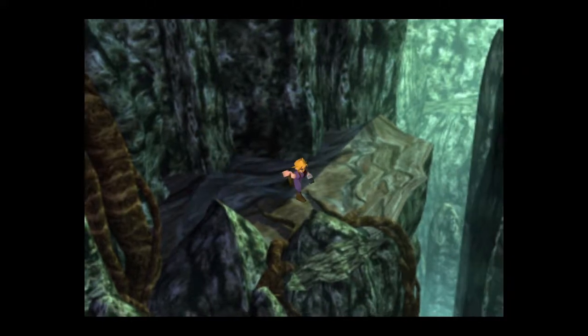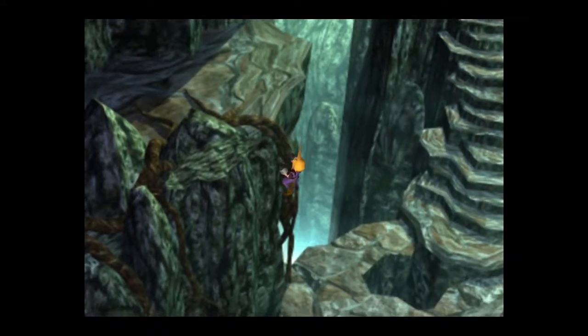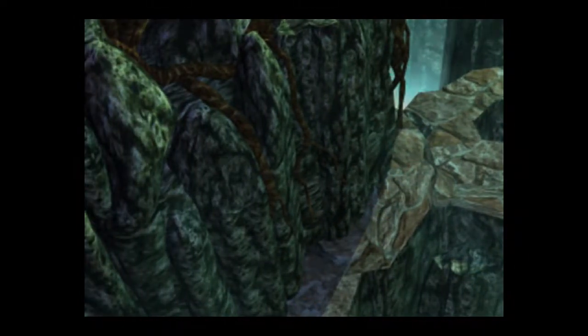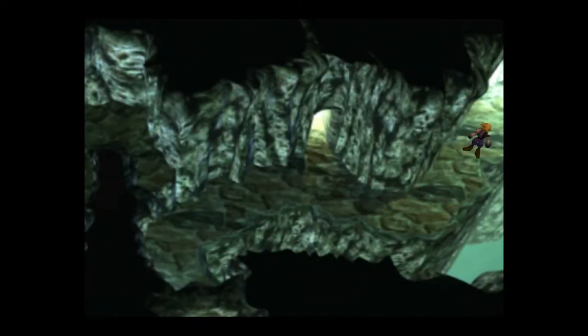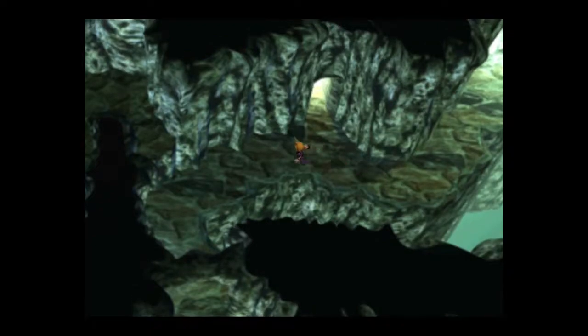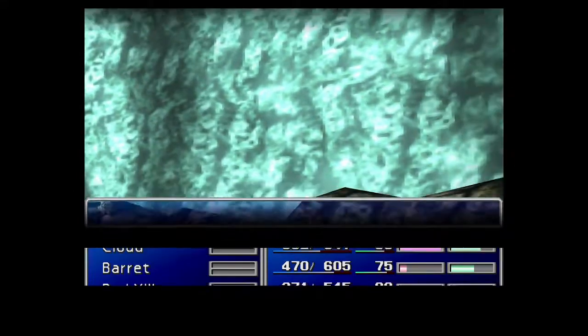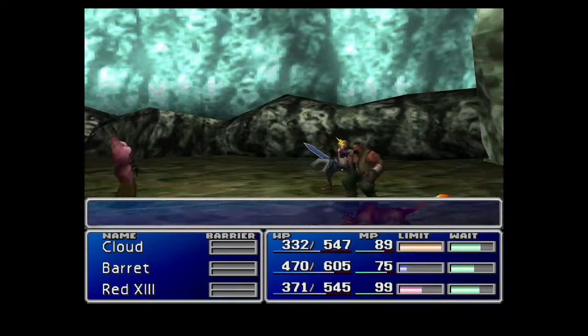We found ourselves a Long Range materia. Long Range materia is very useful for your melee characters — what it does is allows them to get the properties of a long-range attacker, such as Barret, or Mysterious Ninja A and Mysterious Vampire B.